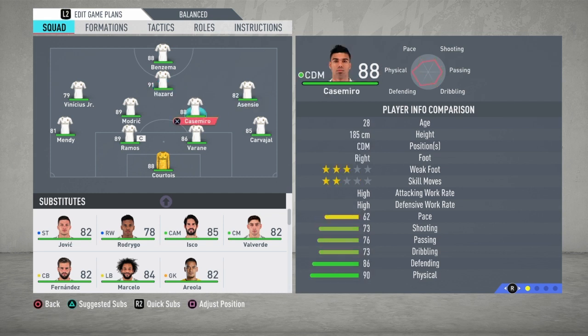Now we go to the squad. I'm going to choose my squad based on player instructions: Karim Benzema as striker, Eden Hazard as central attacking midfield, Vinicius Jr and Marco Asensio as left and right wingers, Carvajal, Varane, Ramos, Mendy, and Courtois. I will tell you why I chose each player.